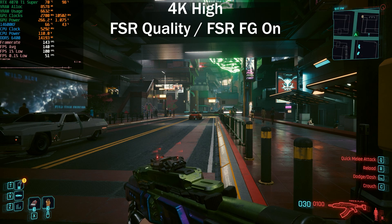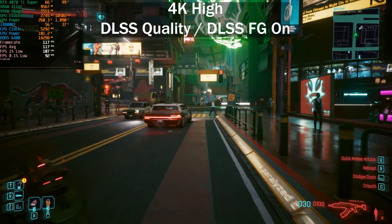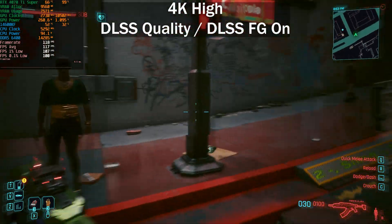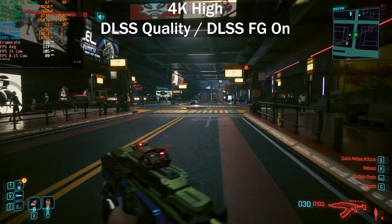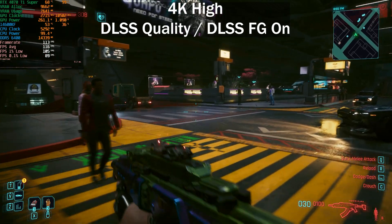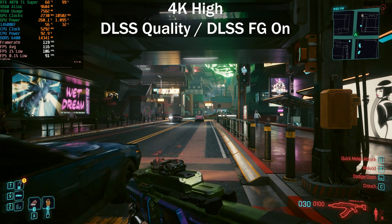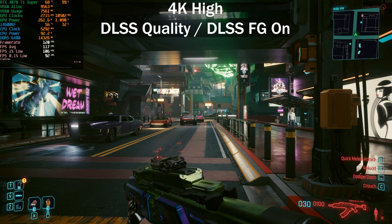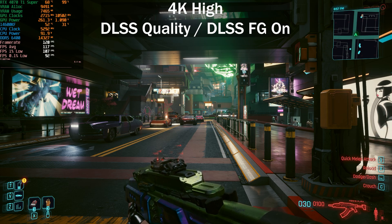Back with DLSS 3 frame generation at 4K on the high preset — we're seeing around 20 fps less than FSR here, but image quality is noticeably better and the frame time graph is a lot smoother. The lows are much better too, sitting at 89–91 fps, very close to the average. DLSS 3 frame generation clearly has better image quality and frame time consistency, but FSR 3 is still a welcome addition to this game.